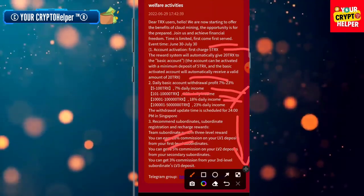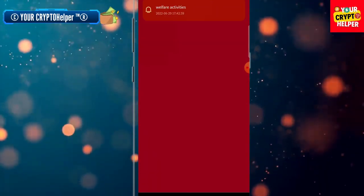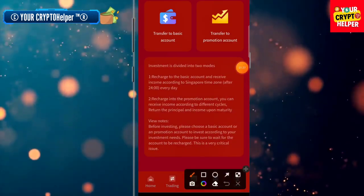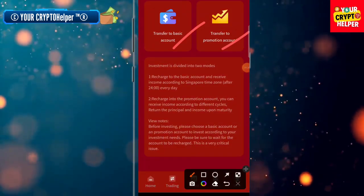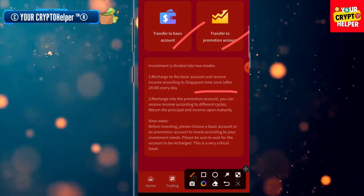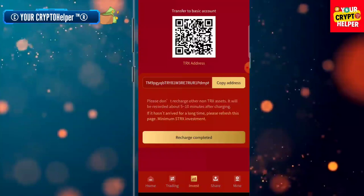Level two gives five percent, and level three gives three percent. I'll show you how to deposit. There are two types of deposit: one is the basic account and one is the promotion account. On the basic account you will receive income according to Singapore time zone.